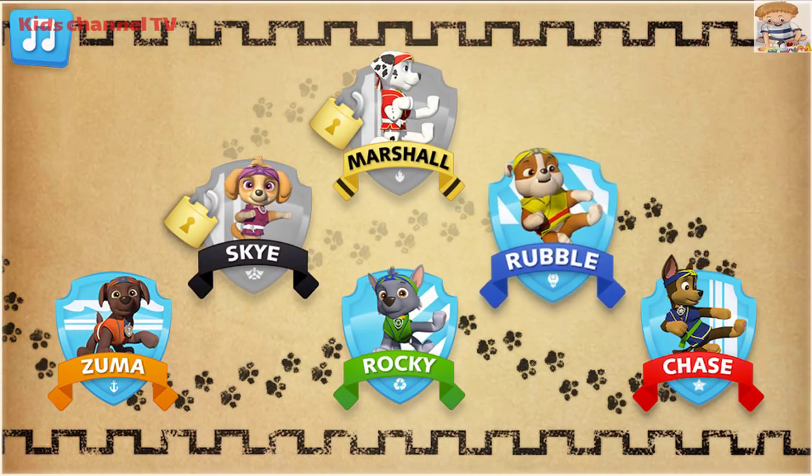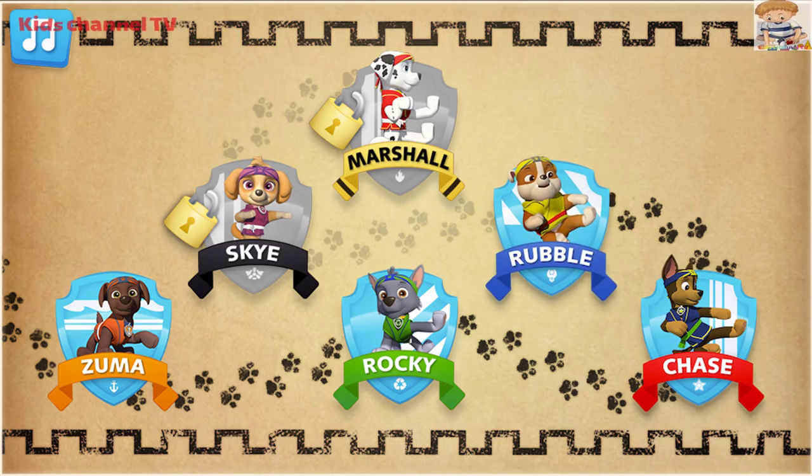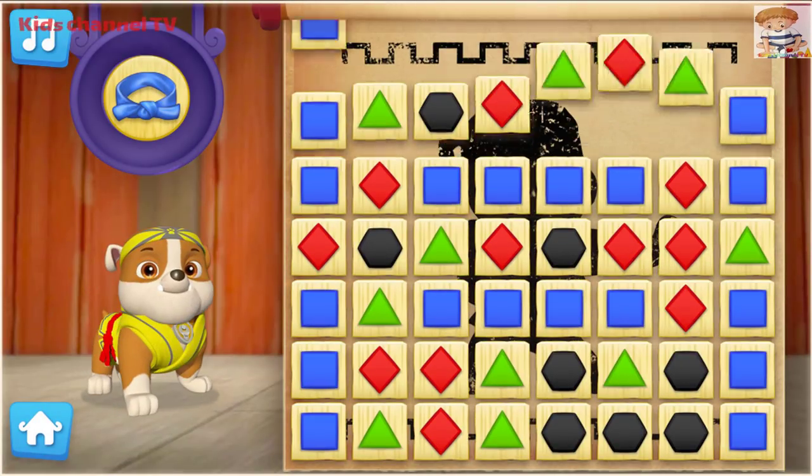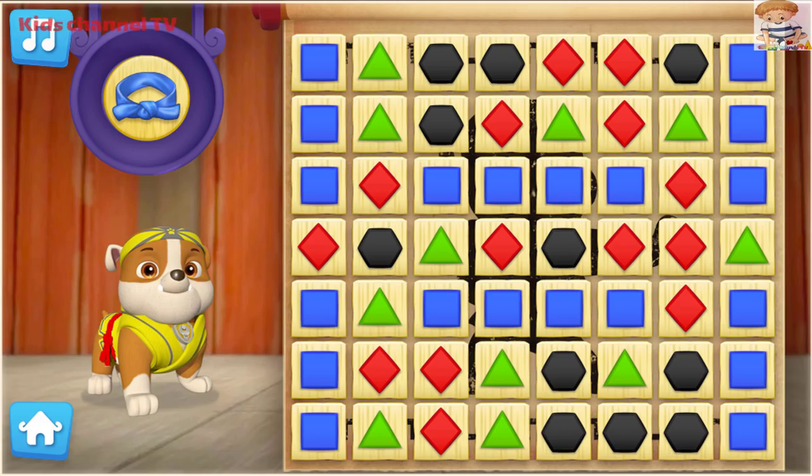Let's help Rubble practice his Pup-Fu moves to earn his blue belt. All paws on deck. Let's Pup to it! To help Rubble earn his blue belt, keep breaking groups of boards that are the same colour.